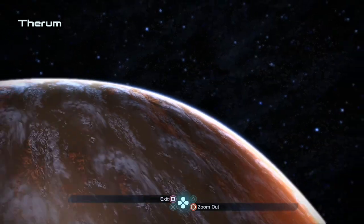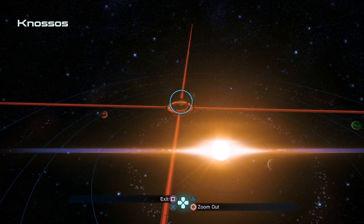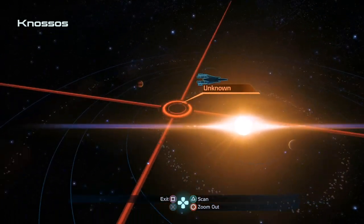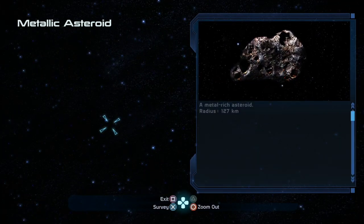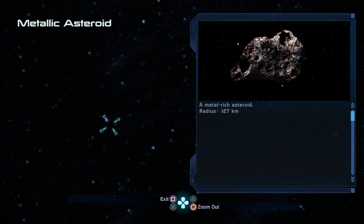We're going to zoom out first. We are, of course, on Therum. We talked to all of our crewmates after our mission on Therum in the last episode, which I highly recommend doing. Now we get to show the scanning stuff. We found that there is a metallic asteroid here, so let's travel to it and survey it. We find that heavy metal scans of this large asteroid field have revealed several deposits of platinum.